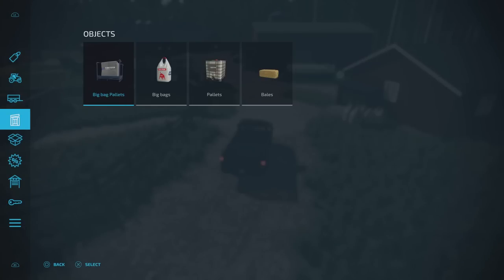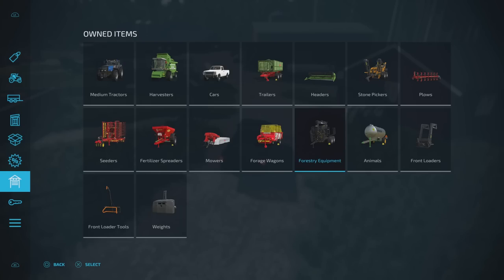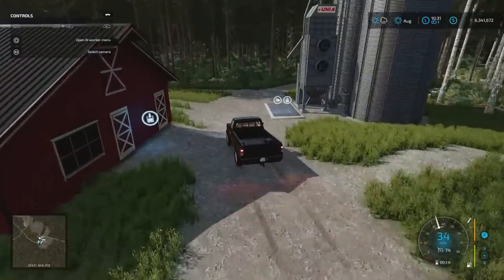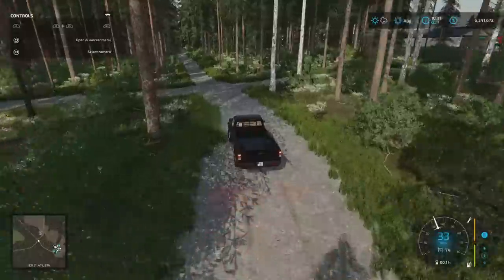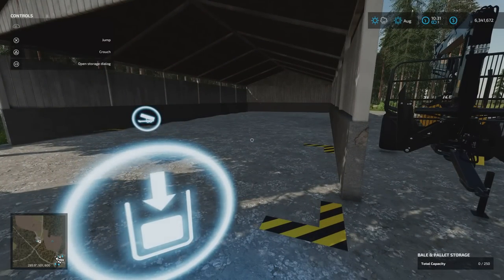Scrolling through the equipment list: the pickup from the vehicle store, seed, front loader weights, forage wagon, mowers, and forestry equipment. Forestry equipment includes the Hyzema wood chipper and the Kessler trailer with crane, which you'll find on the other side of the farm. Part of the latest Giants update was the pallet and bale storage building — we have one of those out here holding 250 pallets or bales. The forestry equipment — wood chipper and forestry trailer — is just here.